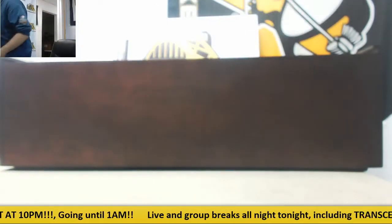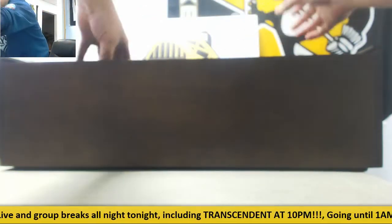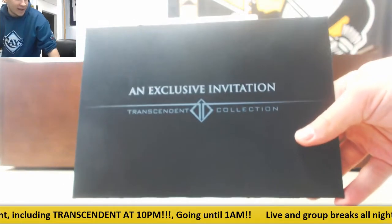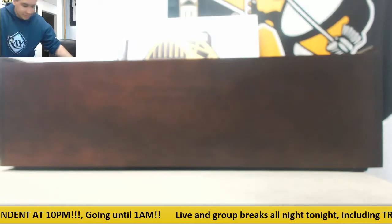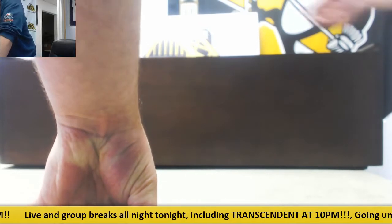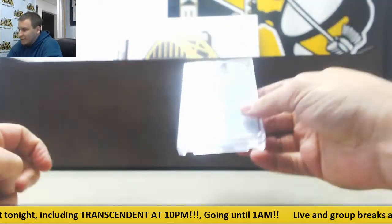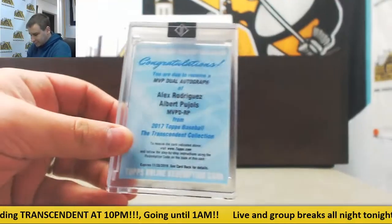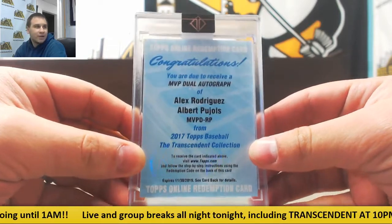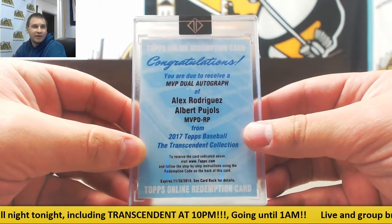Right on top here we're going to have our cut, our 101, and the invitation. The invitation is not included in this break — if you're looking to get one, the 174-spot break we have up will have an invitation in it. Our 101 autograph is a dual and it's a redemption — an MVP dual autograph of Alex Rodriguez and Albert Pujols, a one of one. Very nice dual autograph.